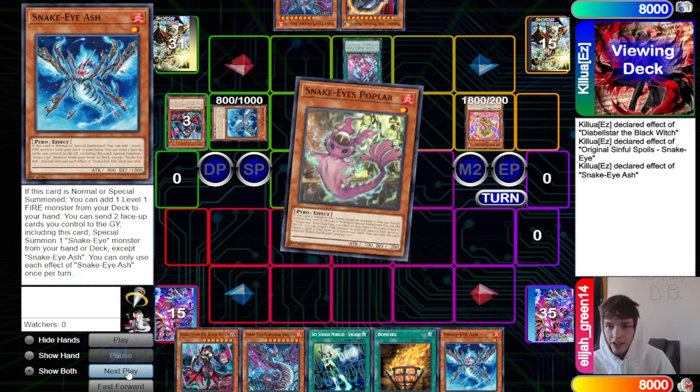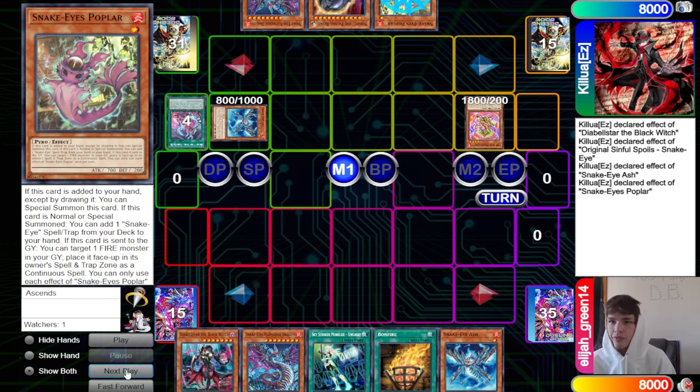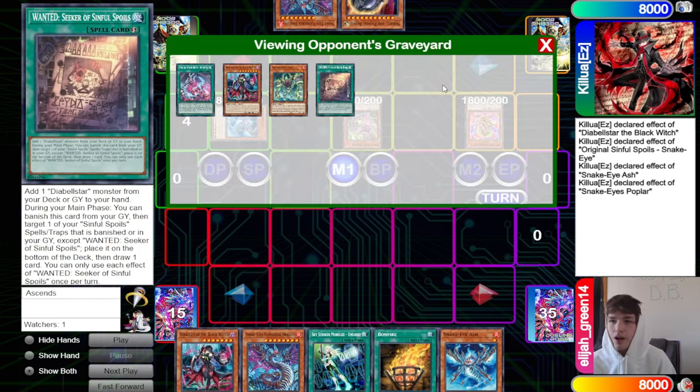Black Witch effect sends, brings out Snake Eye Ash. Snake Eye Ash effect searches out Poplar, and then Poplar effect summons itself out. Poplar effect goes to search.